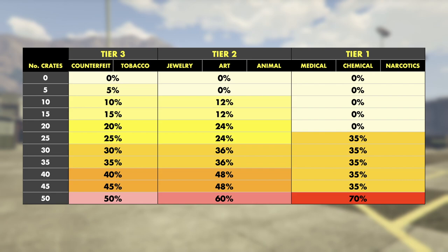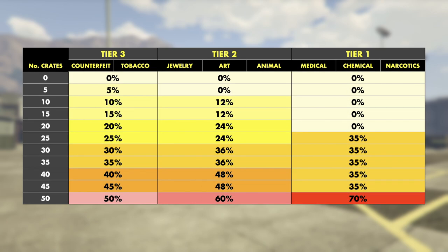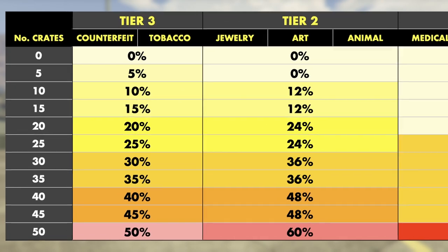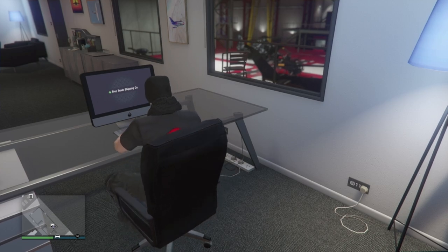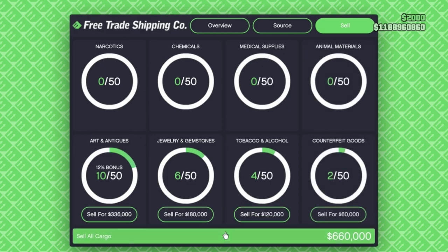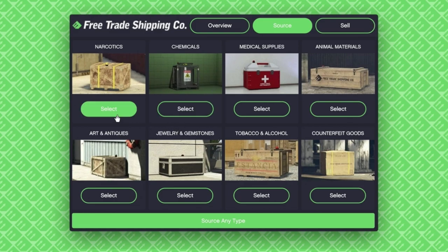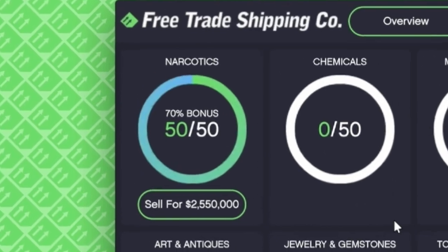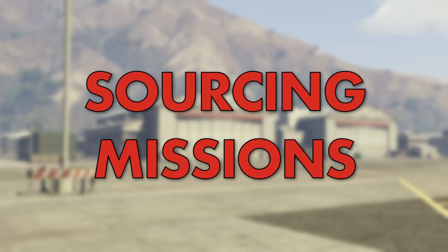Maxing out Tier 1 to a full 50 crates doubles the bonus to 70%. Jewelry, art, and animal materials start adding a 12% bonus after 12 crates, maxing out at 60%. Counterfeit goods and tobacco add a 5% bonus after just 5 crates, maxing at 50% at 50 crates. If playing solo, you're better off sourcing Tier 2 crates since the 12% bonus kicks in from just 10 crates and you can still sell solo without issue. Only sell one type of product at a time to keep delivery missions to a minimum.